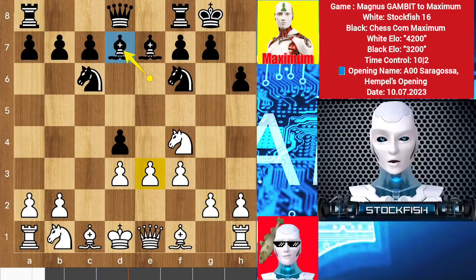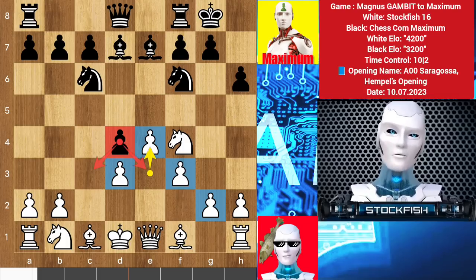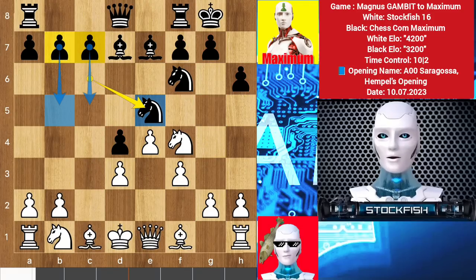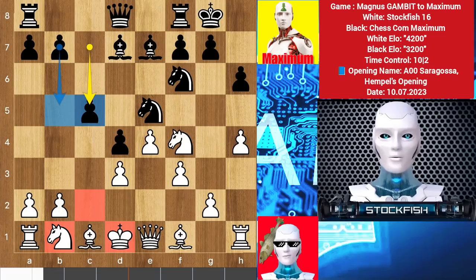Bishop d4 is coming to weaken my d pawn, so I closed the center with e4. Whenever you get a weak position or weak pieces combination, you can close the position so black cannot enter your territory. This pawn is creating problems in my center, so my idea is to push the queenside pawns and attack the black pawn structure. We have knight e5 — the maximum engine declared he will push his queenside army to attack my king. So I played h4 first; g5 is coming to make some problems on the kingside. He played c5 too, and will push his queenside pawns to attack my kingside.